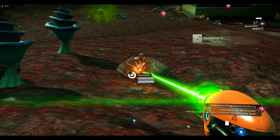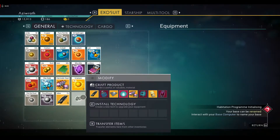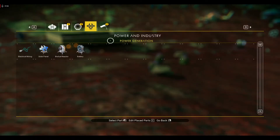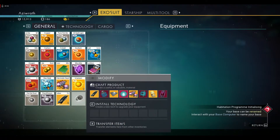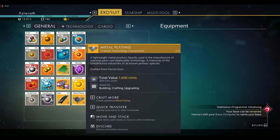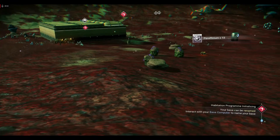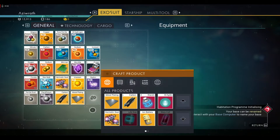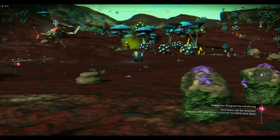We've already hit about 277 ferrite, so we should have enough to start making metal plating — you can craft those within your general inventory. There are so many things we need for the base teleporter. Now we have two carbon nanotubes, so we can make four things of metal plating. Double-checking: it requires 50 ferrite dust per four plating, so about 200 ferrite total should be enough. We'll also need more carbon for later on.